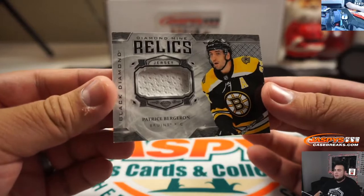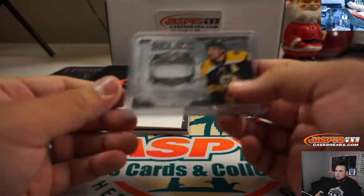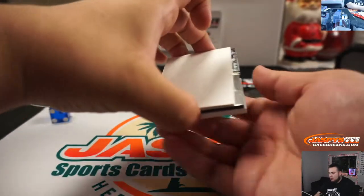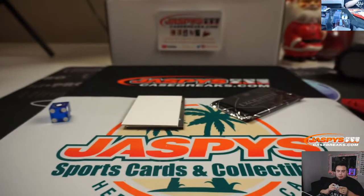And we got diamond mine relics — Patrice Bergeron. And we got rookie team logo jumbos — Ryan Poland. Nice. Habs — Montreal Canadiens went to Rich.